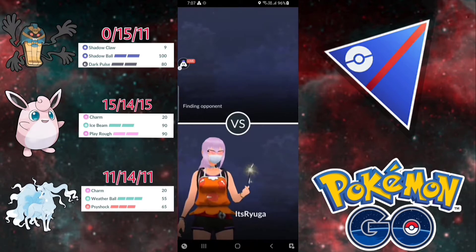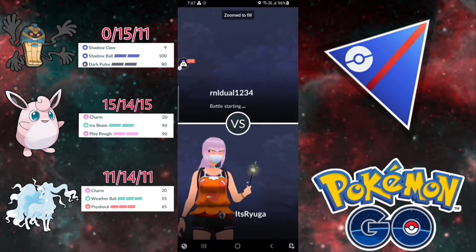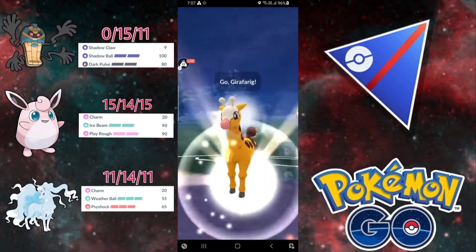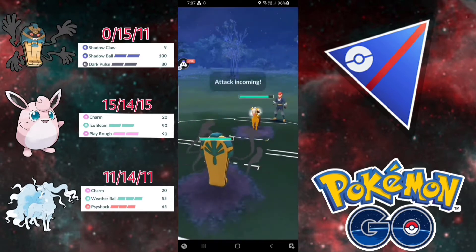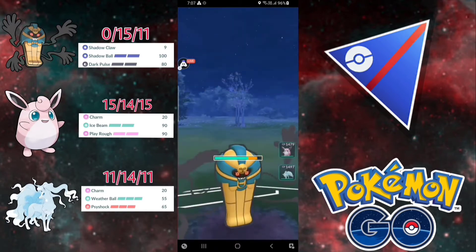Let's jump into the first battle — this is from my last stream's recordings, that's why I was zooming in and out to fit the perfect screen. They are leading with Giraffrig, which is fine for me. I can just go for the Dark Pulse and it will kill the Giraffrig. It is Psychic Fang — I don't need to shield and we got a debuff. Nice.